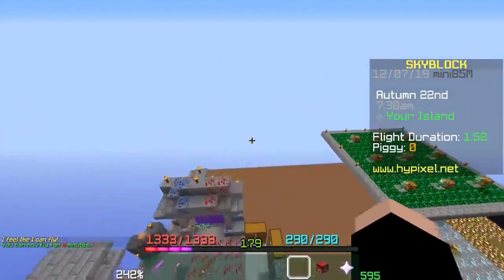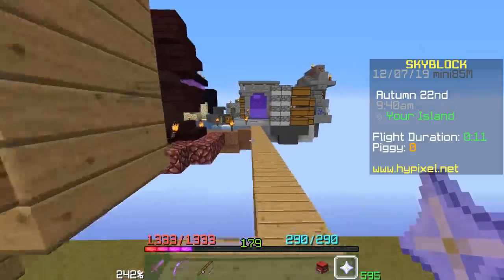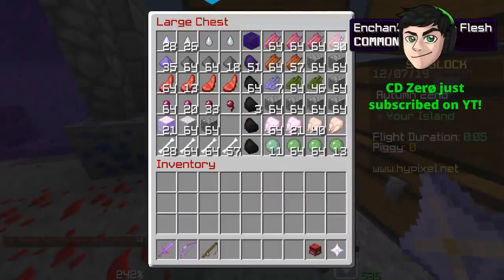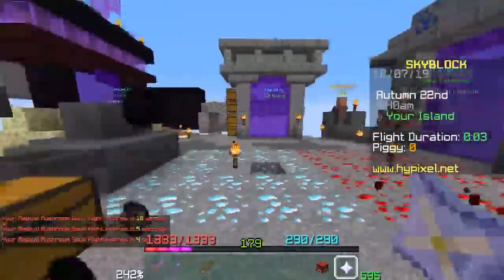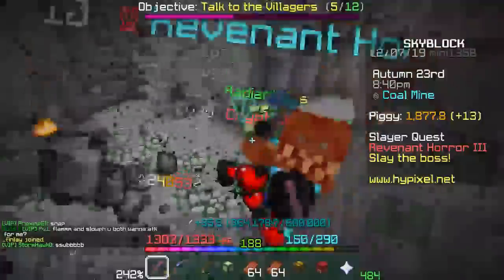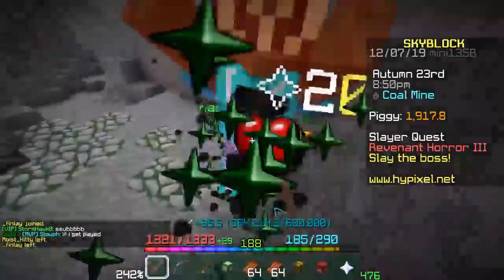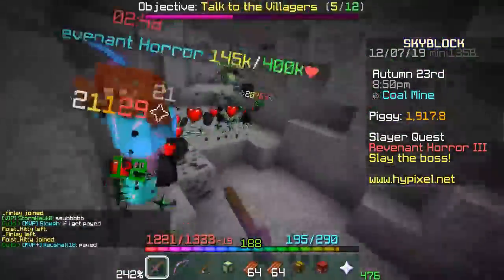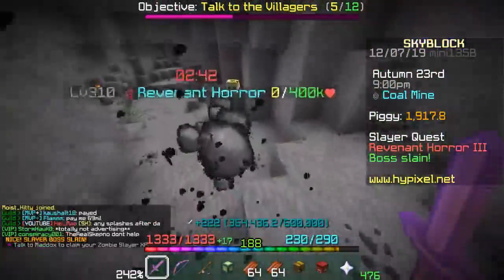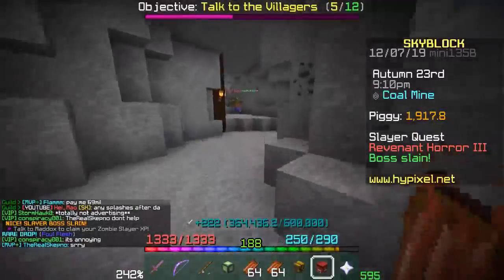I'm gonna be smart and keep it because we need the upgrade to get the slot. I could craft myself a revenant minion but I need another thirty rotten flesh. I don't know — I'm not gonna encourage people messing with me. I bet this is a ribbit rate situation. Oh snap, we got foul flesh again — we have two of them now.